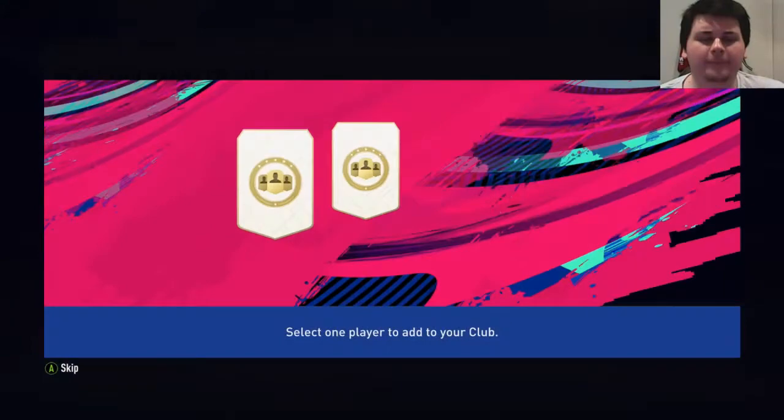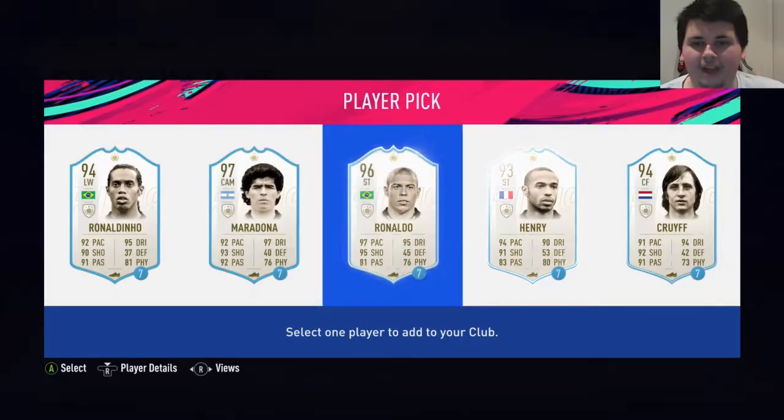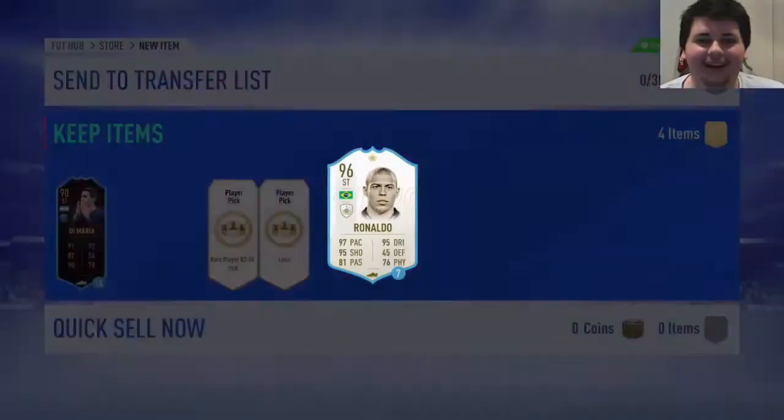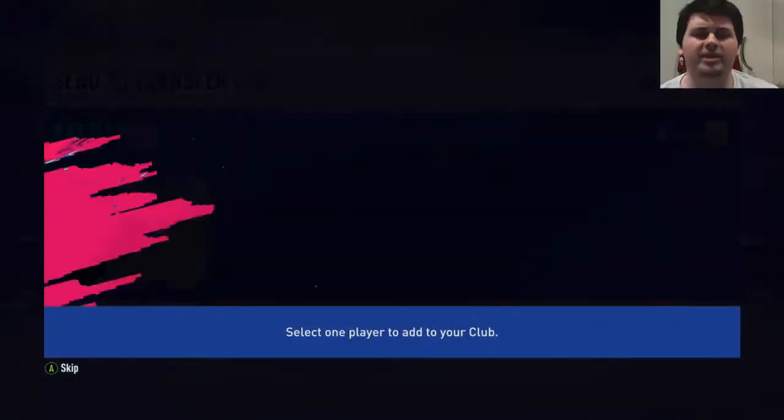Let's get the lone prime icon pack. I think you usually get R9 from this, so I'll just pick him. Let's go with R9 - the Brazilian link to Neymar. We've got a hell of a front three coming along here. Let's take him. Now let's do the lone 85 plus pack - this could be something sick right here.